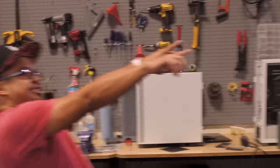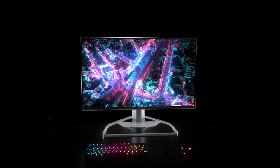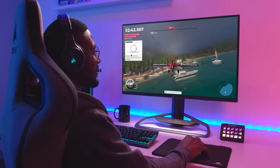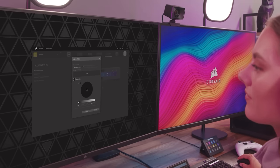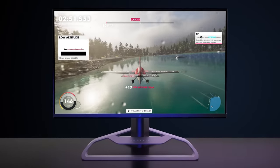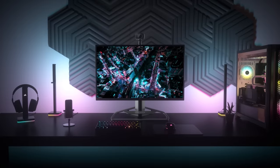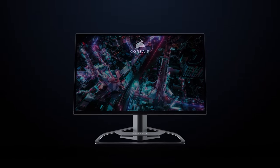But first, we've got to pay some bills, so right after these messages. Corsair's new 32-inch Xenion 1440p gaming monitor has the features you need to play your best — silky smooth 165Hz refresh rate, IPS display with 1ms MPRT response time, Quantum Dot technology, HDR 400, and built-in mount for either a microphone, webcam, or even a DSLR. To see the complete list of features of the Corsair Xenion 32-inch gaming monitor, follow the link in the description below.